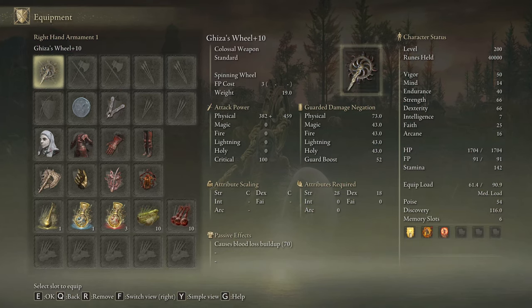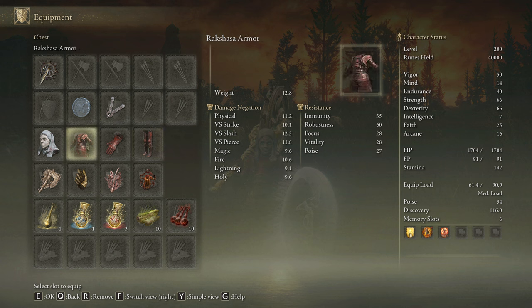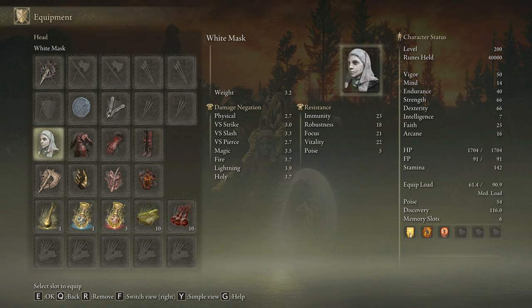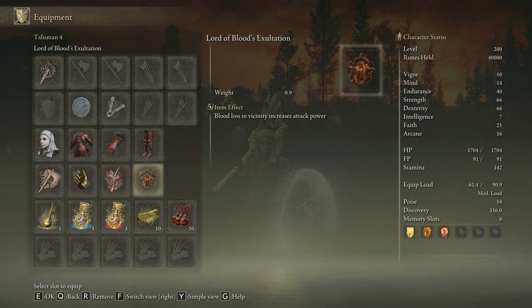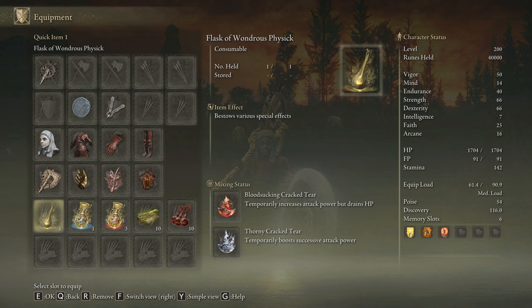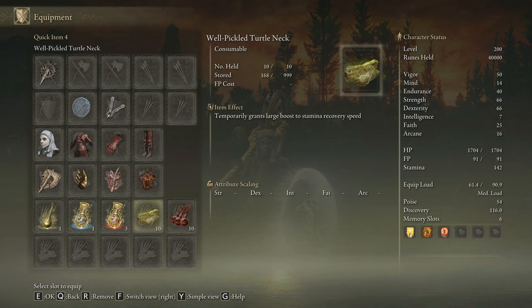We are going to use the Jesus Wheel on plus 10 and any seal we have available to cast our main buffs. As we are not going to use the skill of the weapon we will use the Jellyfish Shield. The unique skill of this weapon will increase our damage by around 12% for 30 seconds. We are going to be rocking 3 pieces of the Rakshasa's armor set for a total of 6% damage boost, combined with the White Mask for a 10% damage boost with each bleed proc. The most effective talismans for this build are the Axe Talisman, Millicent's Prosthesis, the Rotten Winged Sword Insignia, and the Lord of Blood's Exultation. In our Physick Flask the Bloodsucking Cracked Tear and the Thorny Cracked Tear will be highly effective. With this build we are going to be dealing only physical damage, so our best body buff is going to be Bloodboil Aromatic. But if you don't like crafting feel free to use Flame, Grant Me Strength. As we are going to use a lot of R2 attacks this one is going to devour stamina, so be sure to craft some Pickled Turtle Necks to boost your stamina regeneration speed.